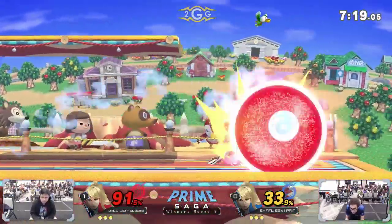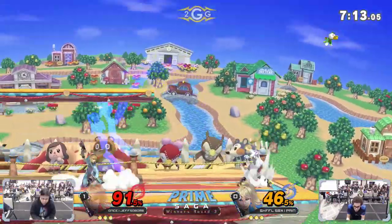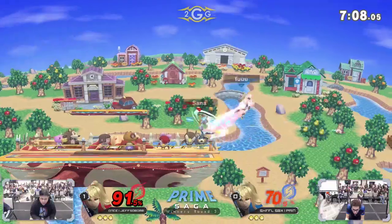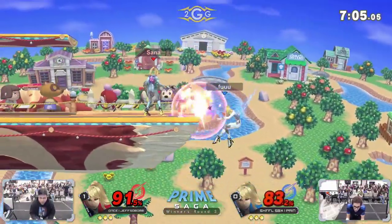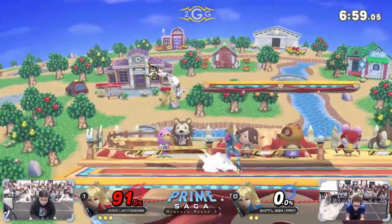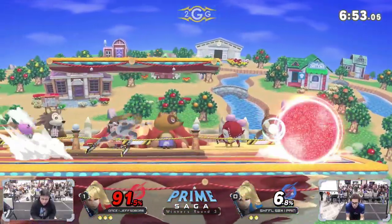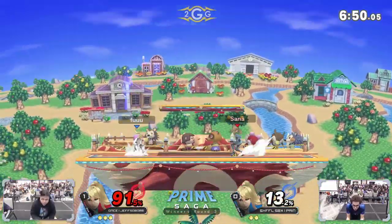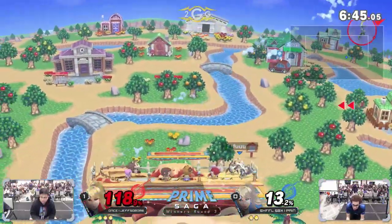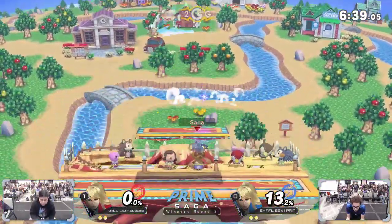Nice trade there — Jeff spacing out where he wants to jump in neutral. Nice grab, tech chase. Just goes for it — don't blame him at 91 by the ledge, might kill though. Watch out for that flip jump spike — if he got that it would have been amazing. He had him off stage and tried to track him down. Gets the spike — Jeff is so clean right now. They're going even in the neutral but when it comes to punish game Jeff is just slightly edging out Pain.